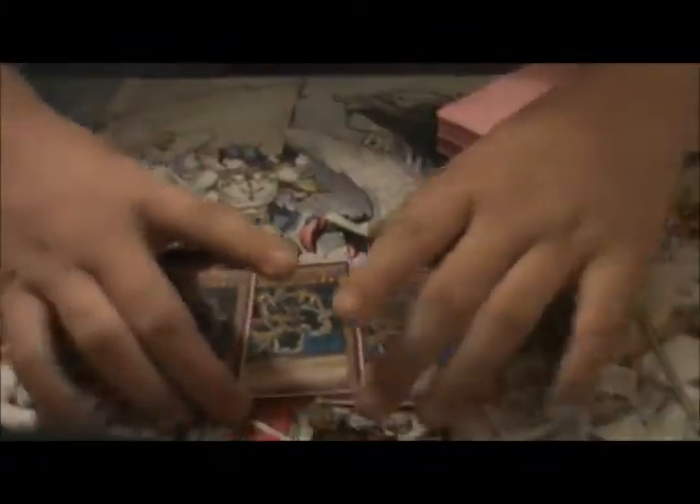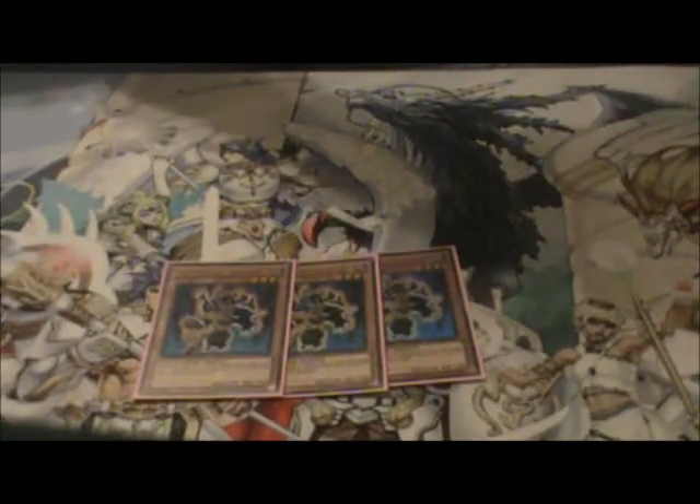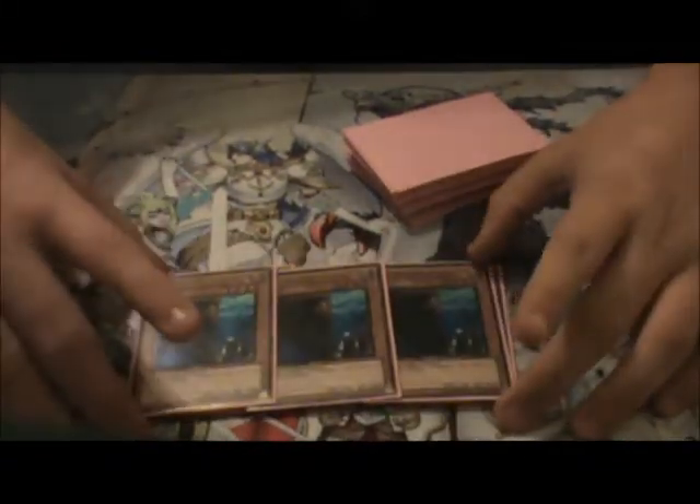Three Recruiters — I was about to say three Ultra Recruiters. Basically when he's sent from the field to the graveyard, you search for a Gravekeeper, basically anything but Spy. Three Commandant — discard him to search for Necro Valley. Three Spy. Amazing. Basically you flip him and you search for any Gravekeeper. I had to give these Gold Rare because I didn't want to get Ultras.